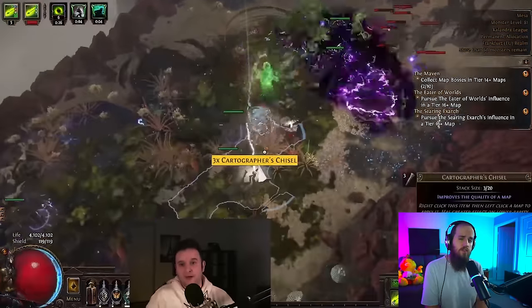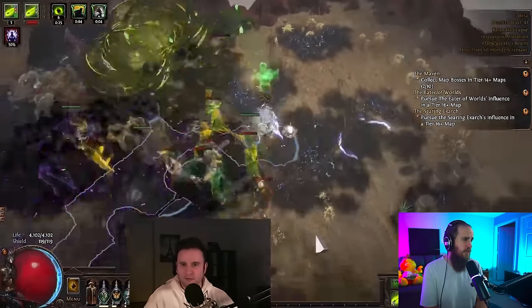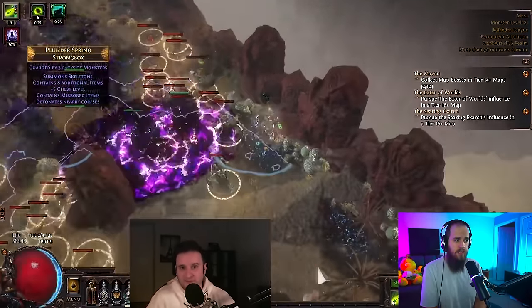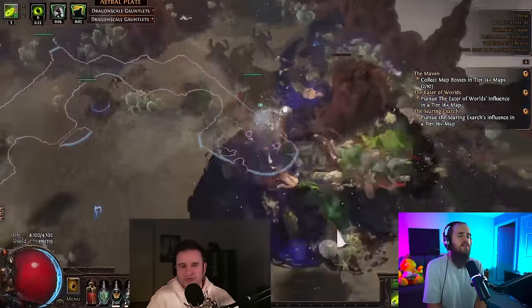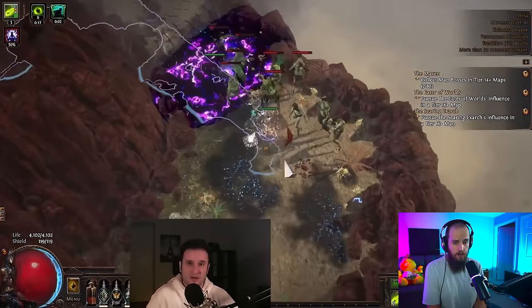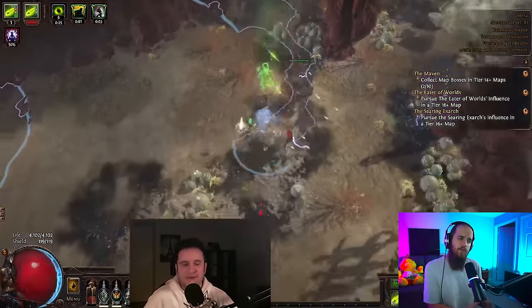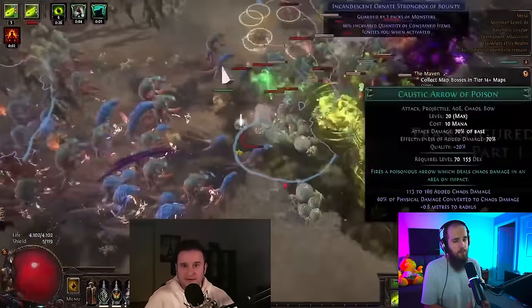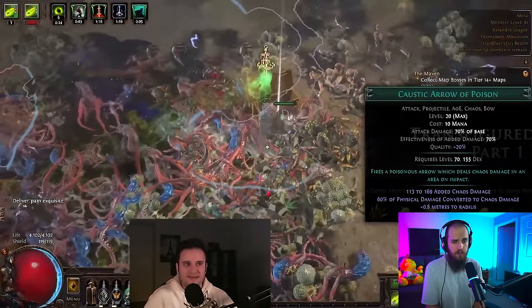Next, we have Caustic Arrow Poison Ballistas by Palstron. It's no surprise that Palstron has made another ballista/totem league starter, but this one has gotten a decent update this league. With the addition of tinctures and the ability to have all sources of damage poison, it is going to be significantly easier to make a bow for this build — meaning it will be way stronger for way less gear. Ballistas are a super safe playstyle where you drop them down and let them do the damage. If you prefer being upfront, this may not be for you, but it's an extremely powerful and highly recommended build.